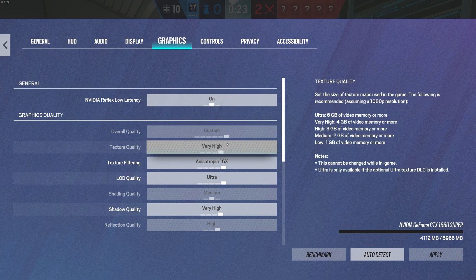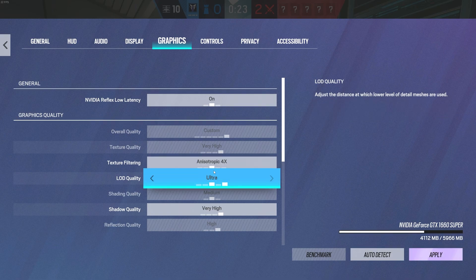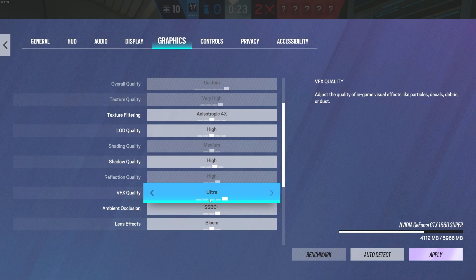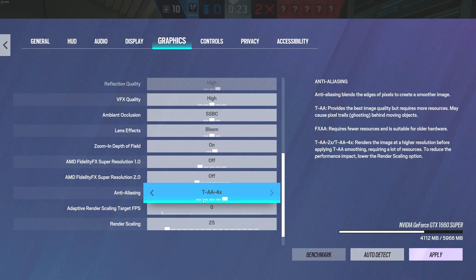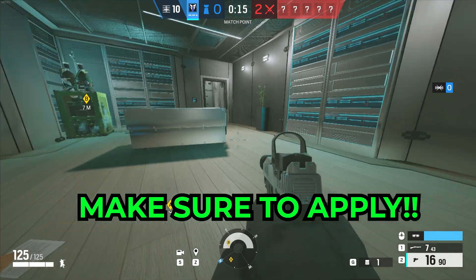From here, what you need to do is turn everything down. I like to turn anisotropic filtering from 16x down to 8x or 4x, LOD to middle, shadow quality to middle or high. Just turn everything down to like middle, or turn some things off — like VFX ultra quality, ambient occlusion, turn it to either off or SSBC, lens flare — and leave it like that. For anti-aliasing, I'd turn it off or to TAA.